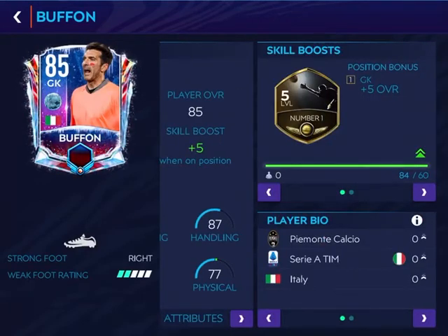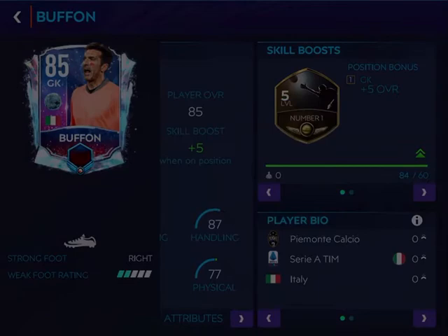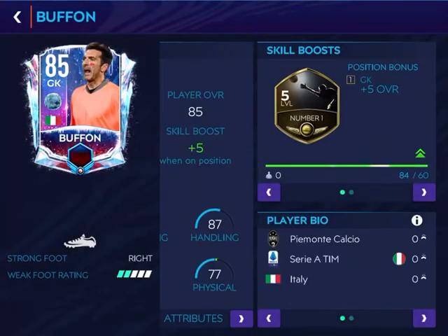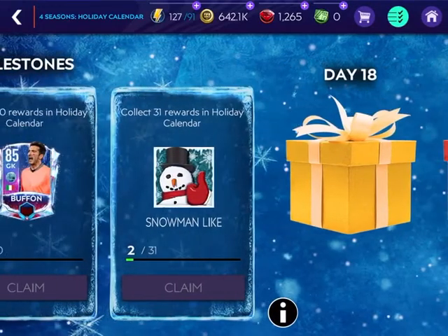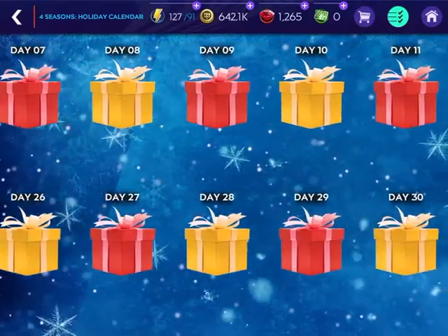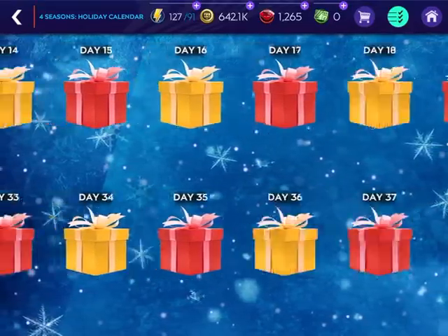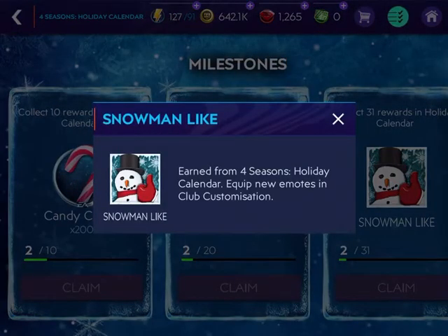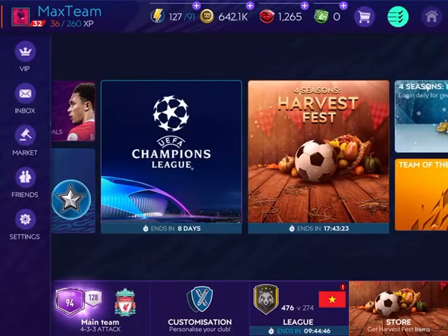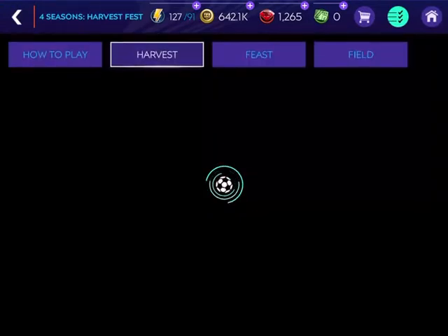I'm pretty much guessing, but this guy doesn't give out chemistry, so we won't be needing him. We can burn him for XP. And if we can collect 31 days out of the 37 days, we can get this snowman. We can equip this new emote, but I can't launch my new emote. So here's what I claimed from the Harvest Fest event.